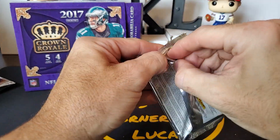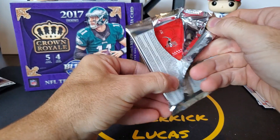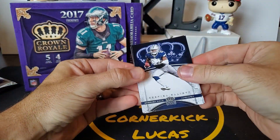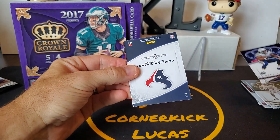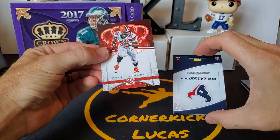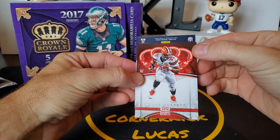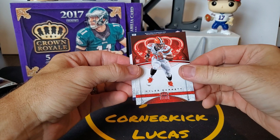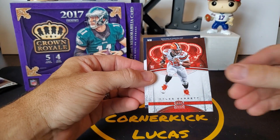Into the mem pack — another decent rookie. Ezekiel Elliott. Khalil Mack. Melvin Gordon. Whoa, cool — we got Miles Garrett rookie card! Those are hard to come by because he is the number one pick and he really didn't sign a whole lot of anything the first year. So it's not an auto, but a nice little rookie. So far we got a Watson, a Fournette, and Miles Garrett.